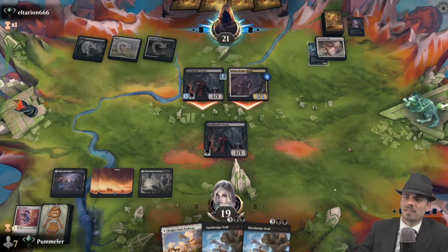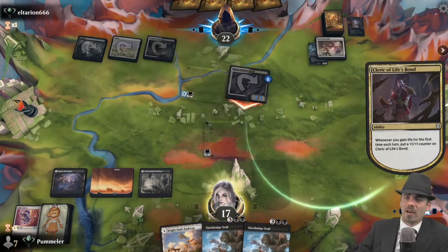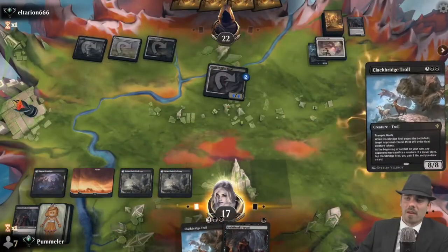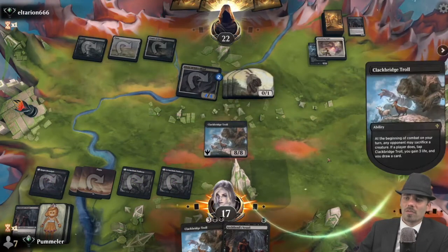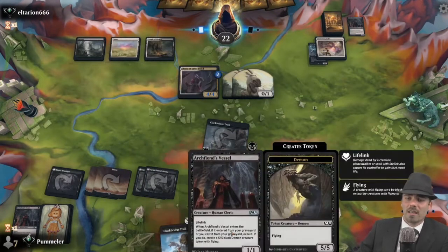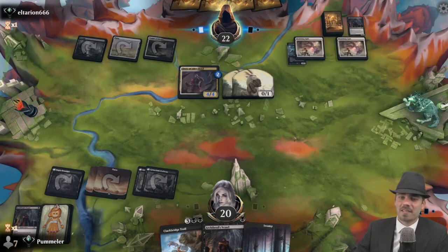I recognize from our opponent's perspective they're trying to capitalize, but that did seem a little odd to me. Clackbridge Troll — opponent gets their three goats. They sacrifice, we gain three life, draw a card — it's a land. So next turn we can play both Clackbridge Troll and Archfiend's Vessel. These Clackbridge Trolls are much better when we have Hushbringer, but naturally that's not currently in the world.